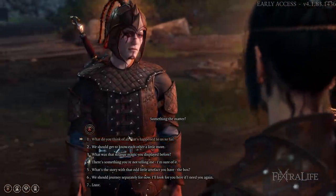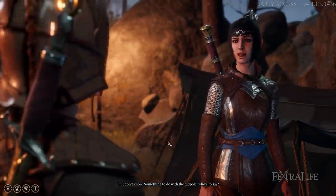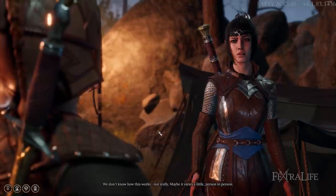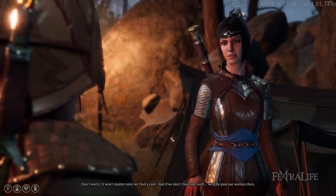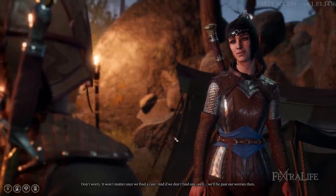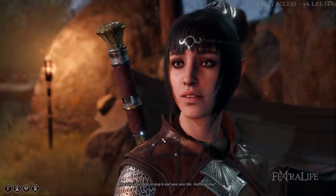Another thing I think would be interesting in dialogues is instead of showing exactly the number you need to roll, show the target and then show your roll plus your modifiers separately. I know that sounds nitpicky, and some people will disagree. It's simple to see 'you need to roll a seven' and pass or fail. But I think it would be nice to see what the actual check was — you roll a four, add your modifiers, get an eight, and pass your seven check. I think that would be interesting, though it's more a personal preference.